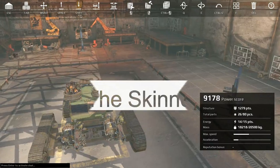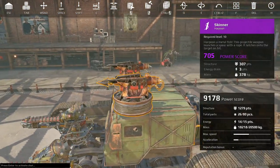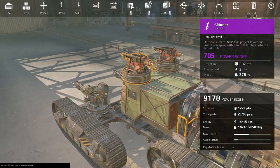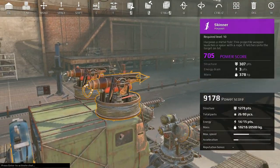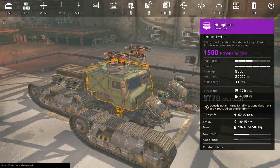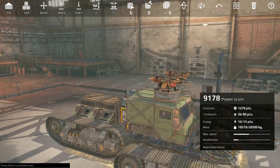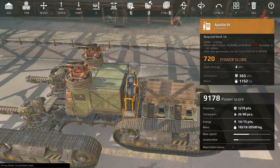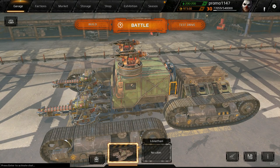All right guys, Mr. G here with a special Crossout update. I don't know why, but they have given me the keys to the kingdom. Mr. G has finally gotten access to the test server. My good man Steven hooked me up with test server access, so we're going to toy around this episode with the Skinner. We wanted to get this video out as fast as possible, so we've banged out four very bare-bones builds and we're going to go ahead and test drive those.